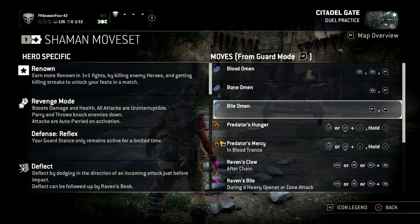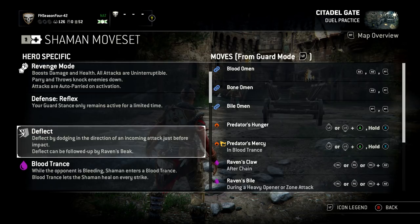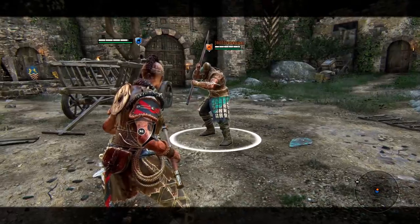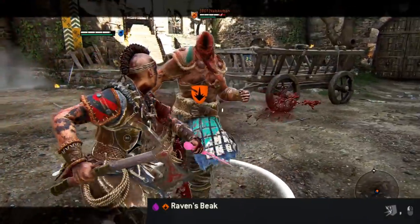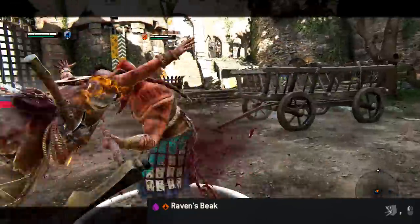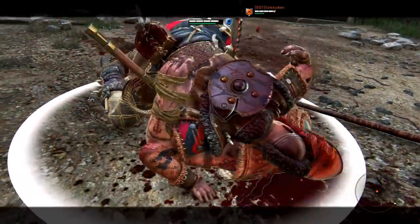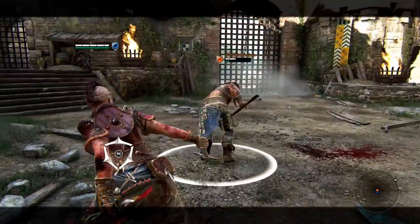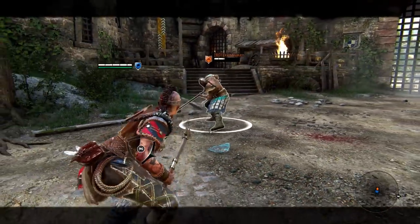Now I'm going to show you the deflect. Basically on the deflect you can get a light attack, which bleeds. As you can see, you do the deflect, you get a light attack which causes bleed, and then that allows you to go into the Predator's Mercy.